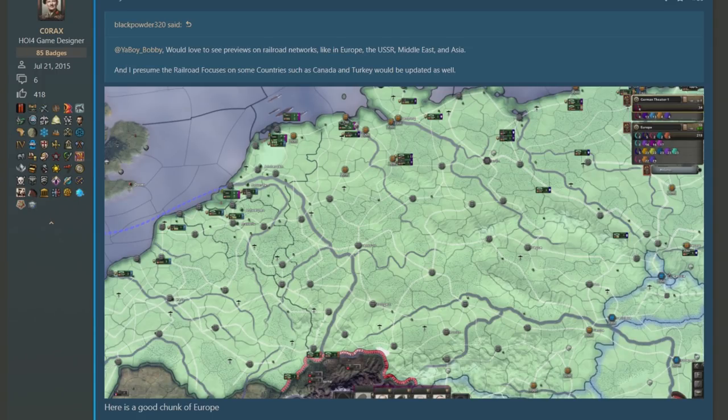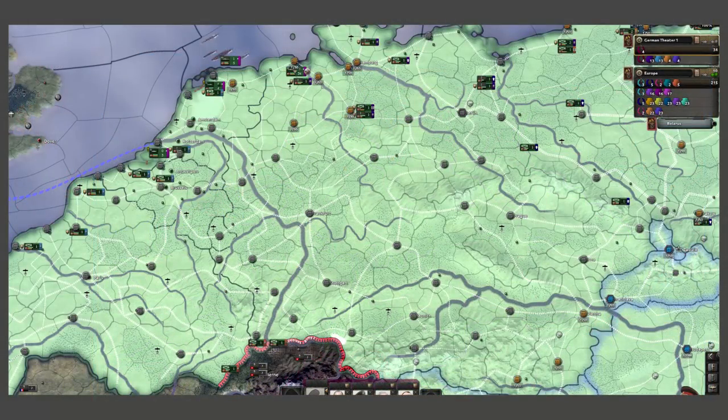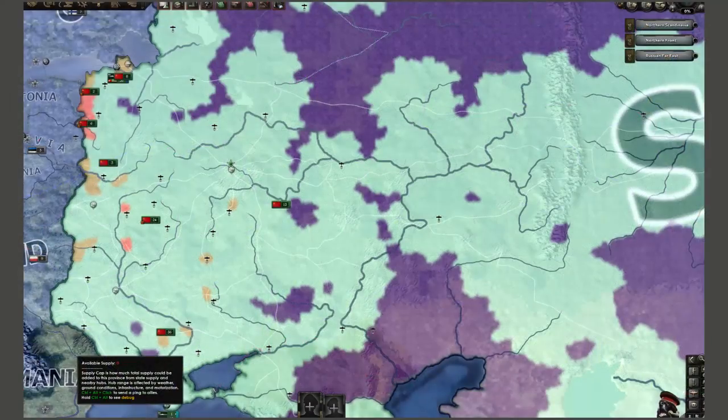Blackpowder320 asked if they could see a map of the previewed railway networks that are already going to exist. We do get to see something like that — a post-invasion-of-France Germany which has quite the railway network set up across all of its land. We also see one for the Soviets, showing how supply can go straight out of Moscow towards the front lines, as well as a central line heading east out into the wastes of Siberia.